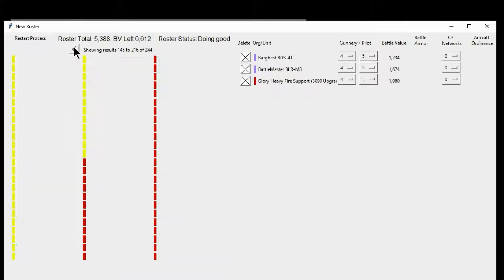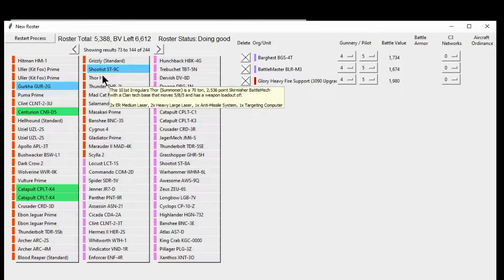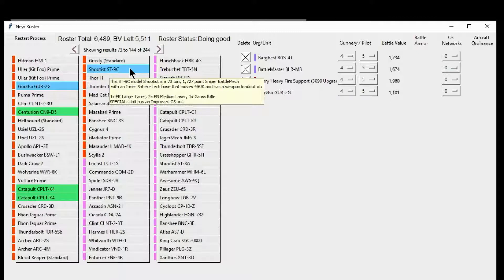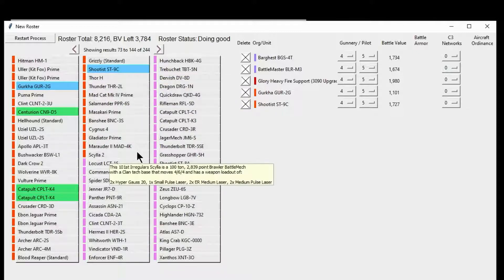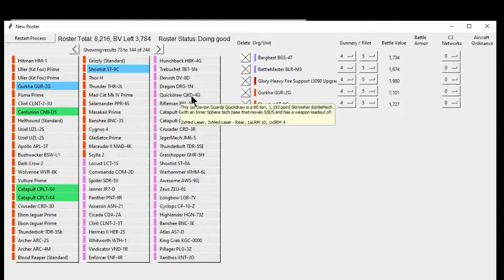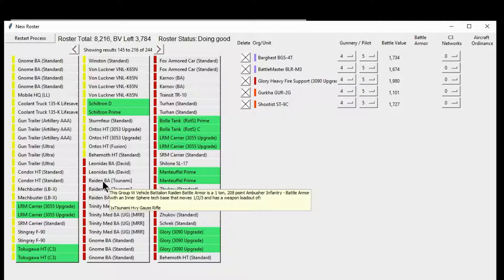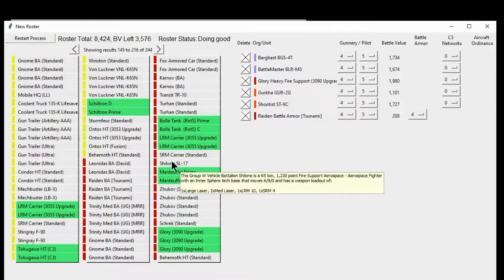I'm going to come back over here and you'll notice these two are in blue. This means, if you look at the pop-up here, these are improved C3 units. And then I'm going to come over here and pick a Battle Armor, and I'm also going to round off this list with an Aircraft.